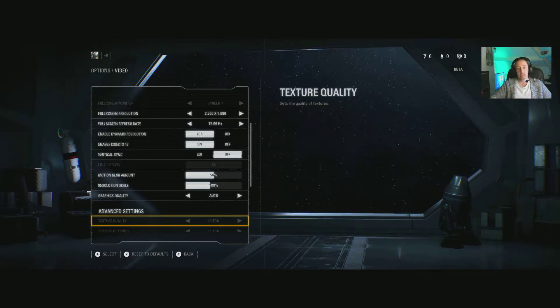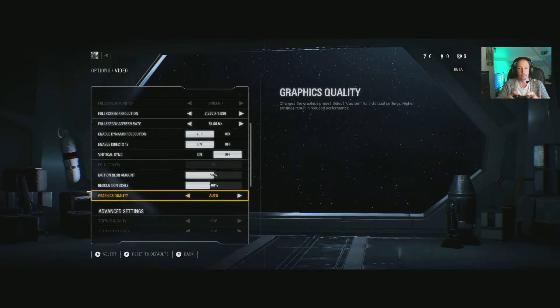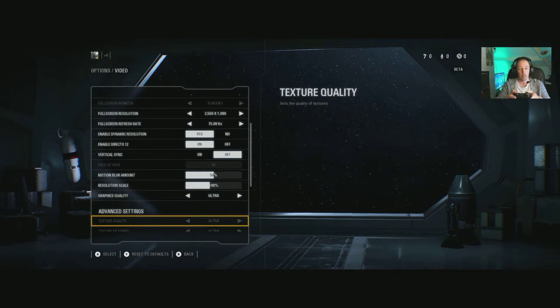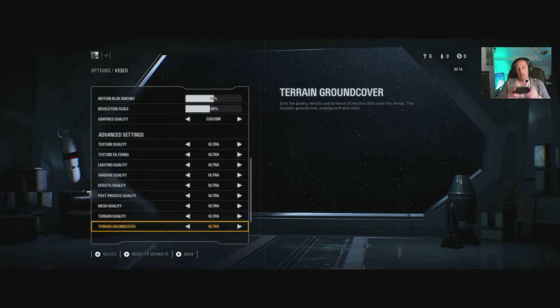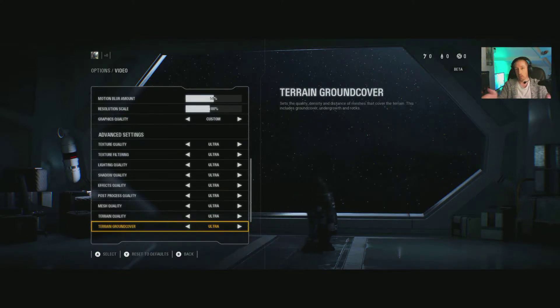Graphics quality is set to Auto here, which on my R9 290X defaults to pretty much all Ultra. I need to go into manual to scroll through the individual settings. The R9 390X is essentially a rebranded R9 290X with a slight overclock, and the RX 470, 480, 570, and 580 are all essentially the same architecture — just much more power efficient. So this will cover you guys with the newer RX cards too; you'll gain two or three FPS across the board from those newer cards due to better clocks.